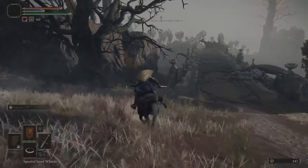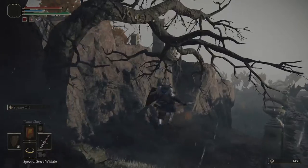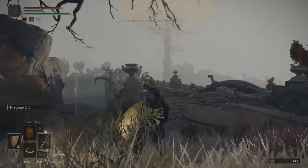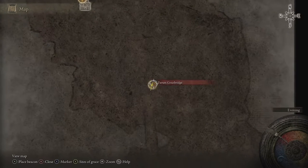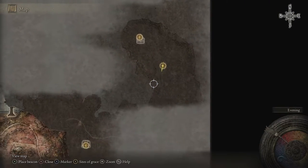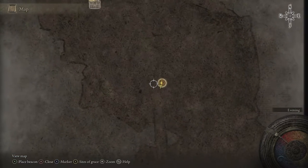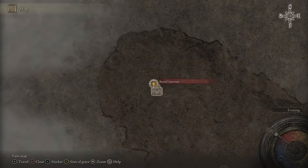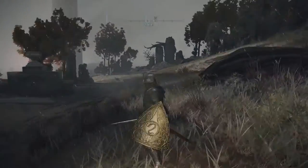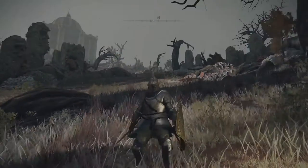Once you're here, there's gonna be another grace site right by this bridge. As you can see, we're right here — I haven't unlocked the map yet, so that's why it looks as it does. But here is the grace site that you want to start at. Over here is the Bestial Sanctum where we just were. Once you're here, I'm gonna show you exactly what you need.